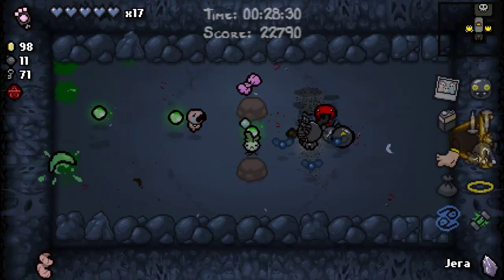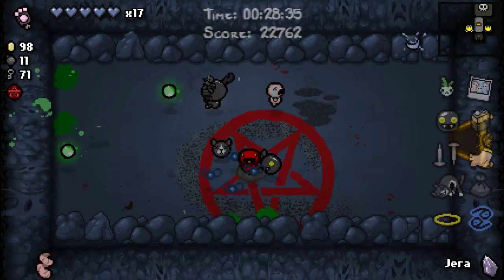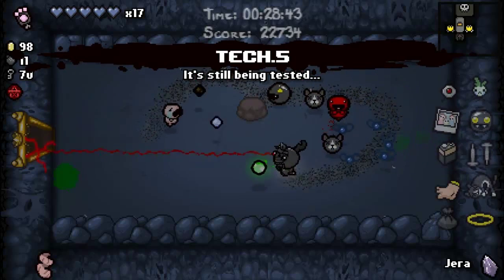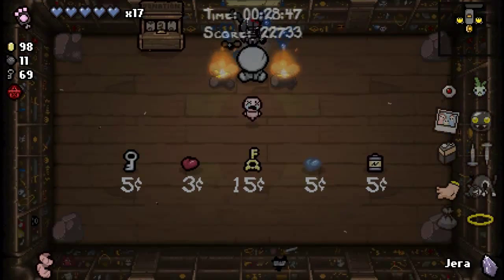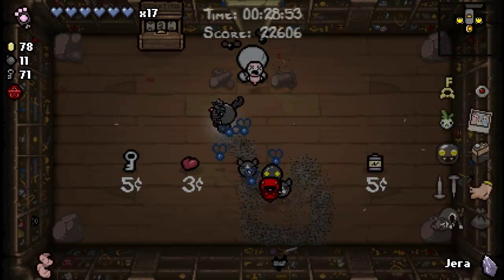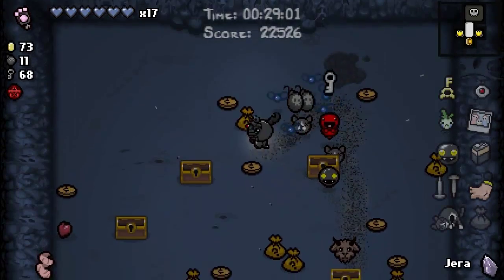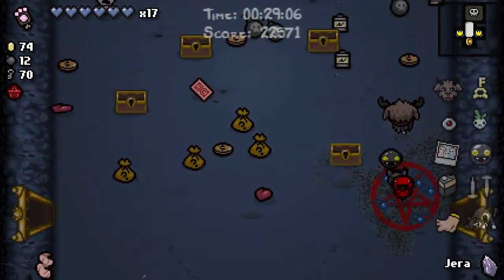That's just health. If I could probably use some health, I will take you. I'll take you for more checksplosions — I'll take the soul heart, I'll buy the key. They are jammed. Come on, where's my checksplosions? You're worthless, go ahead.